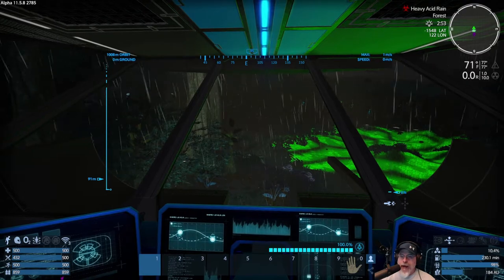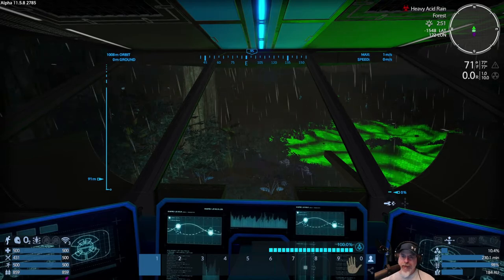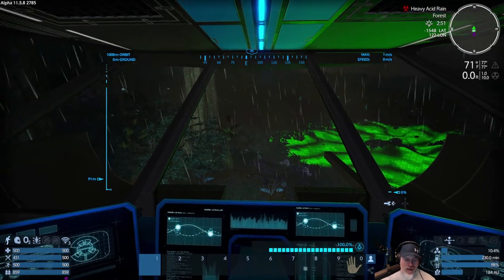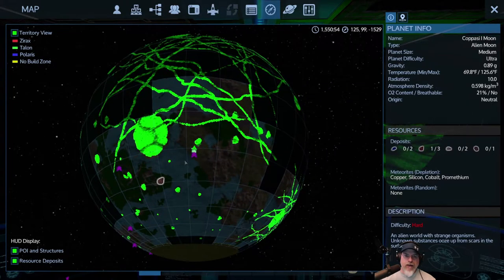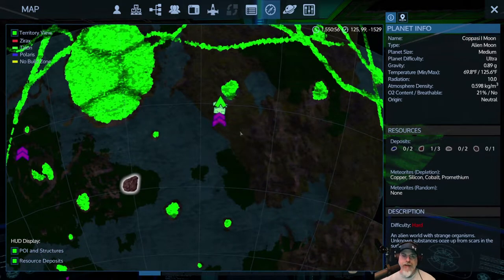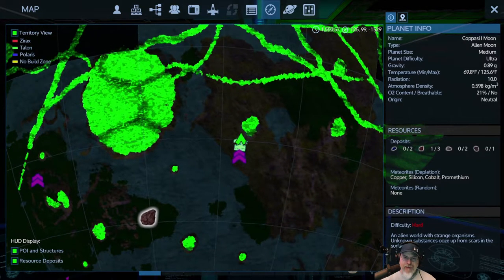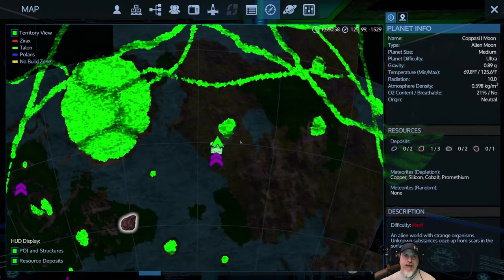Welcome back everybody to Empyrion Galactic Survival on Project Eden. I'm Old Guy Gaming and we are still on this alien moon. The plan for today's episode is that we are going to check out the alien caves. I mentioned this, I think, in the last episode — Raven said he was gonna add more to these, back in alpha 10 or maybe alpha 11.0. I just want to see if he's added anything more to those caves, so we'll explore that.